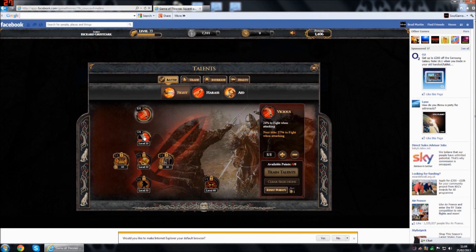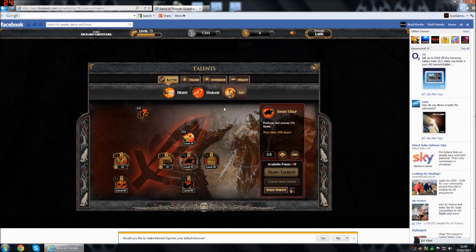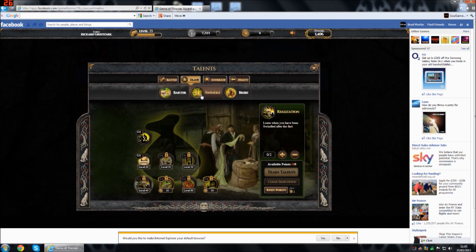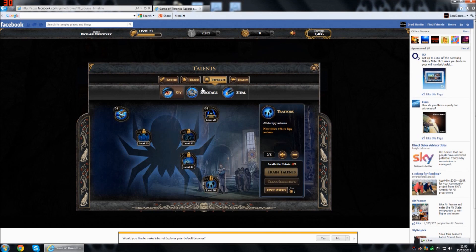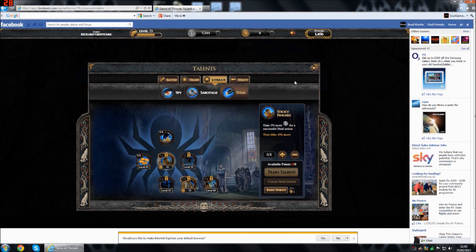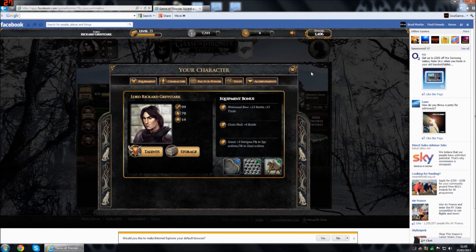You've also got battle, obviously. Now you've got three different categories: battle, trade, and intrigue. For battle you've got fight, harass, and aid; for trade you've got butter, swindle, and bribe; and in intrigue you've got spy, sabotage, and steal. You can set up your companions to do either of these as you see fit.